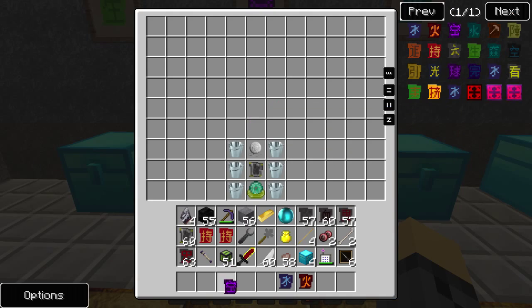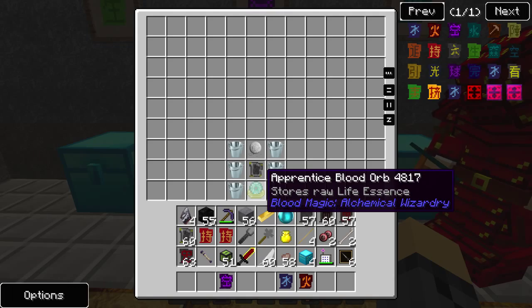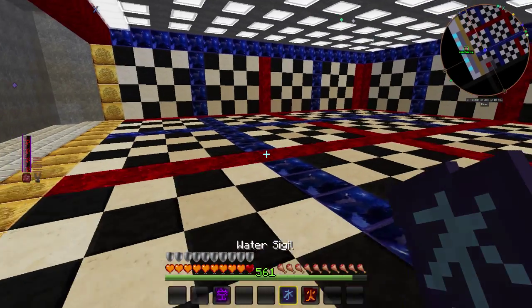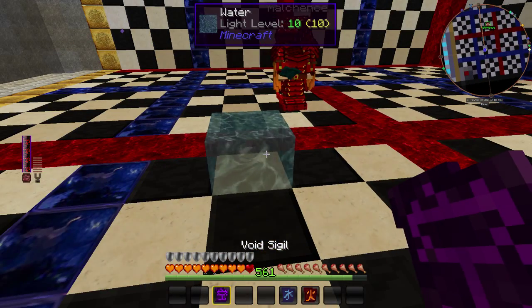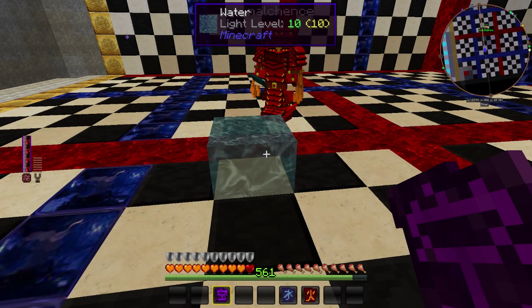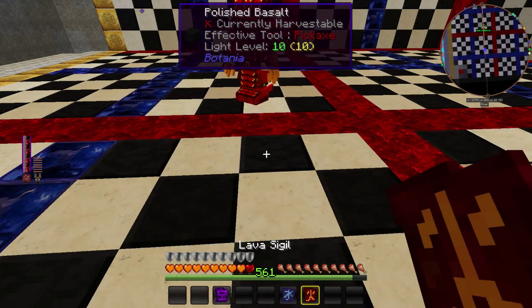The next sigil is the Void Sigil. In order to make that you will need six buckets, one string, reinforced slate, and an apprentice blood orb. What the Void Sigil does is it allows you to eliminate water or lava. As you can see here, I've put down some water and I'm going to void sigil that away.